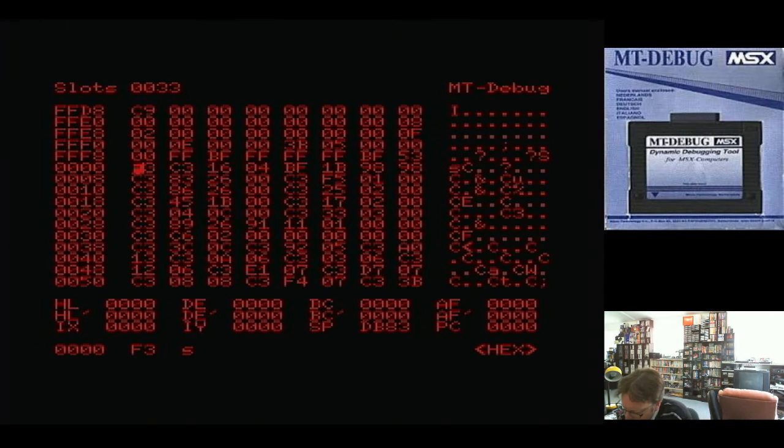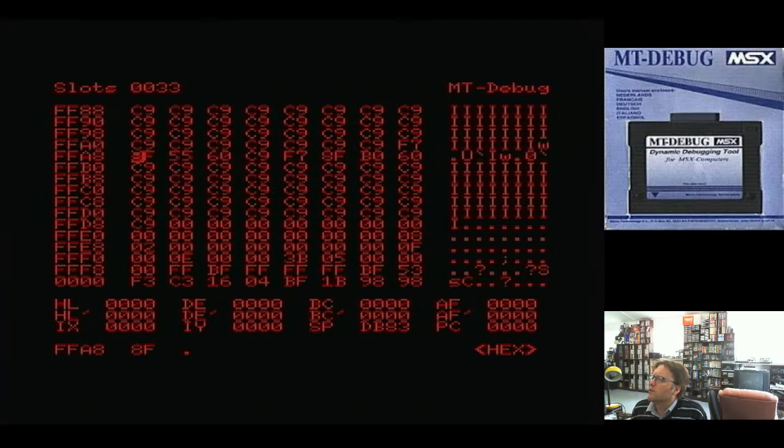It's telling us that the bottom two slots are pointing to slot 0, and the top two are pointing to slot 3, which must be the RAM. We can change that and have a look at what's in slot 2 — very easily. Just press enter to set that and it'll go and change. A tool like this would have been so useful to me back in the day — just being able to have a look at what is in RAM.